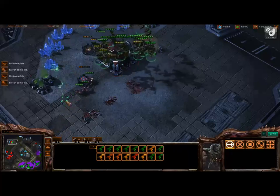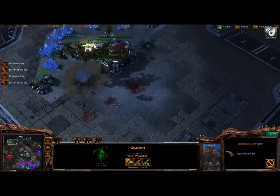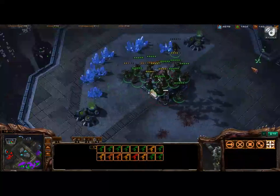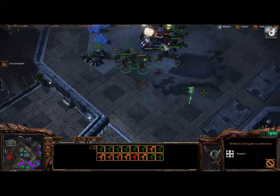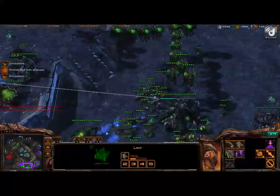Go ahead and start plus two air attack upgrade. Just keep rallying your hatcheries to your third, making Zerglings and Banelings. Go ahead and start up Mutalisk production again. Watch your Mutalisks because he's probably going to run in here through some rain soon. Try and kill it if you can. Spawn larvae at your natural.